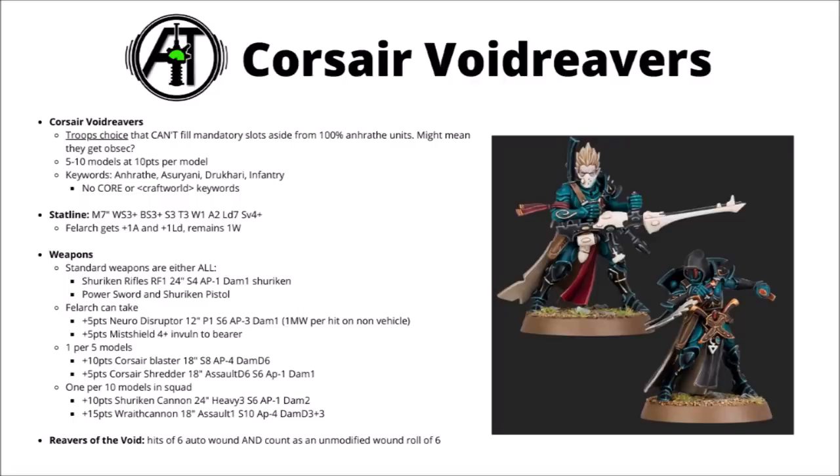Despite this, I'm still not entirely convinced they're going to be spectacular damage dealers in themselves — 10 points per model is really quite a lot comparing them to other Eldar Craftworld and Drukhari units. In any case, it looks like a fun datasheet and it'll be interesting to see what other combos they have when the Codex comes out.